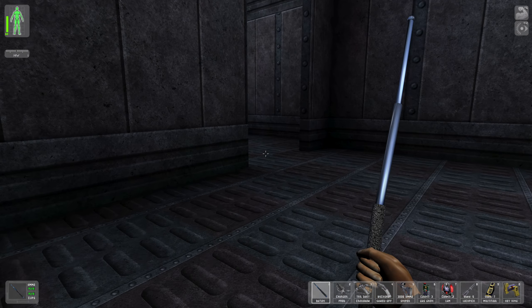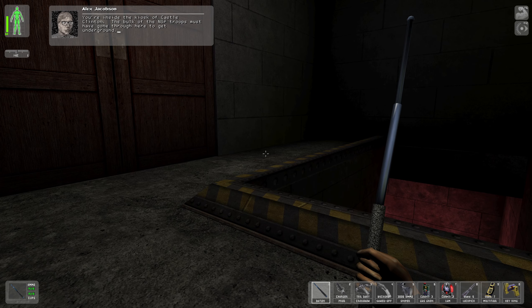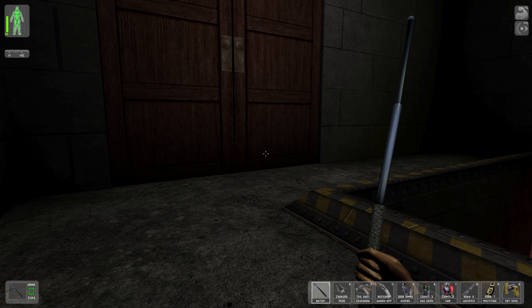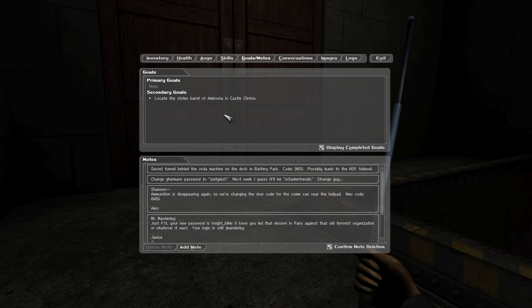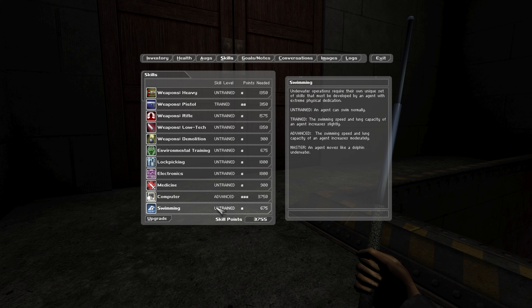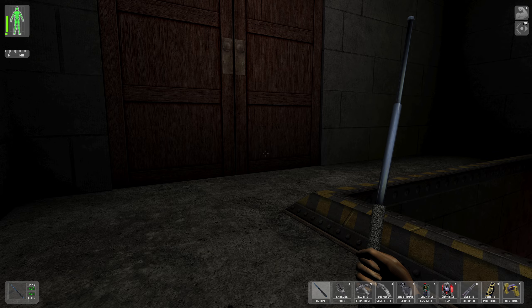We're inside the kiosk of Castle Clinton — the bulk of the NSF troops must have gone through here to get underground. This is the area where we closed the doors. There are a lot of terrorists up here; we're not going to fight them. Let's check our skills — we got enough to max out Computer, which we will do. Now we're a master in computers. Let's save.